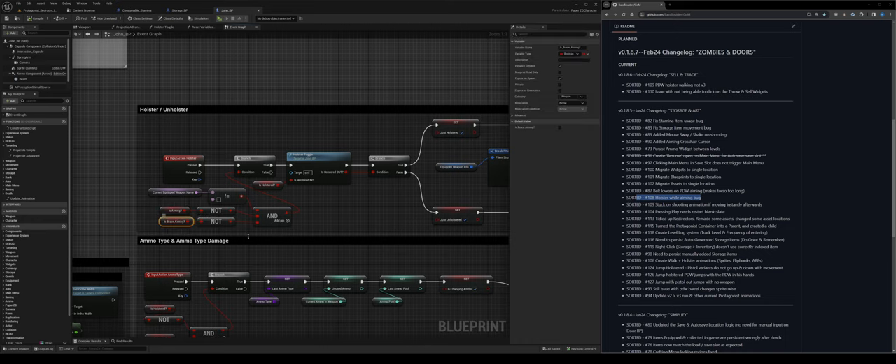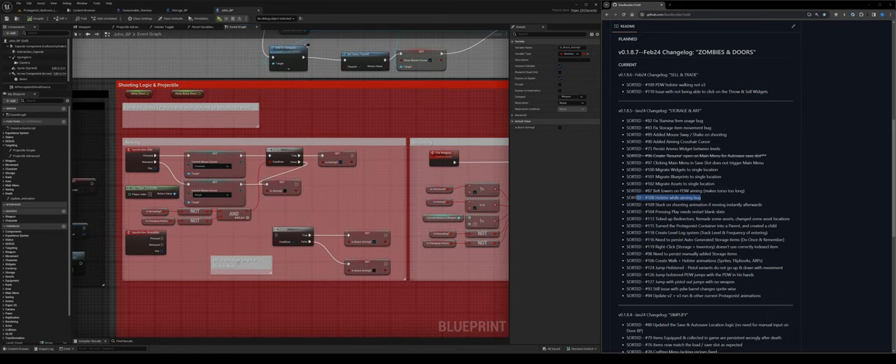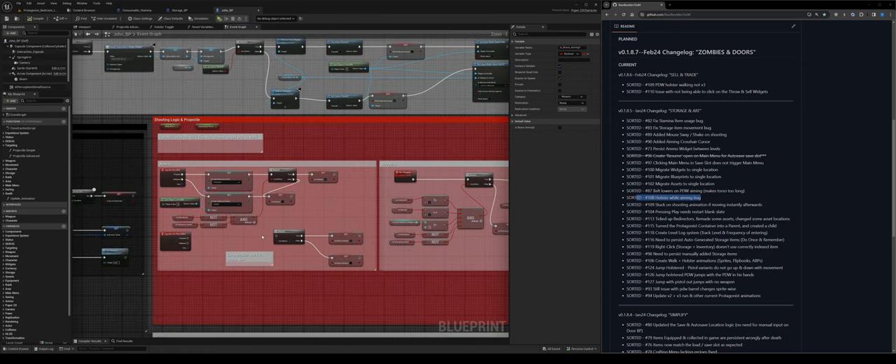I haven't done brace aiming for version two yet. The concept of brace aiming is like pointing a gun with one hand versus two hands — two hands you'd be steadier. You press control to aim, then control plus shift to brace aim, giving a different stance. I'm thinking less recoil and more likely to get a critical hit — that's the kind of code I'll be doing for that.